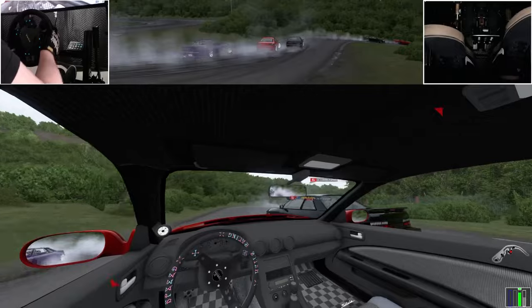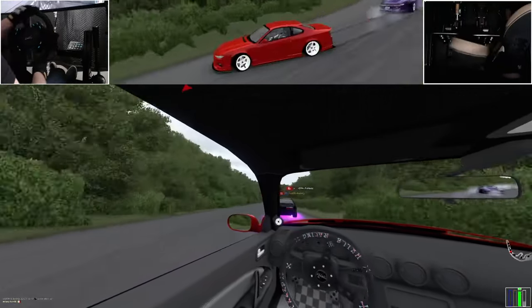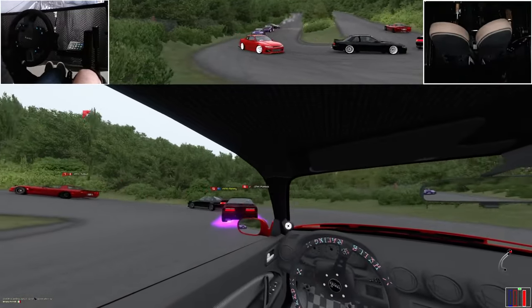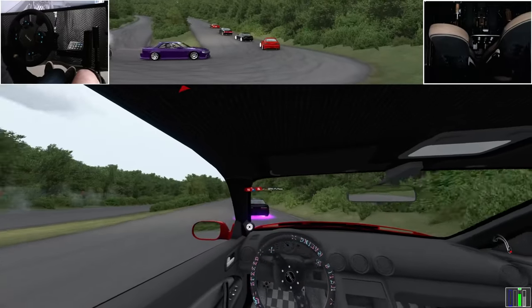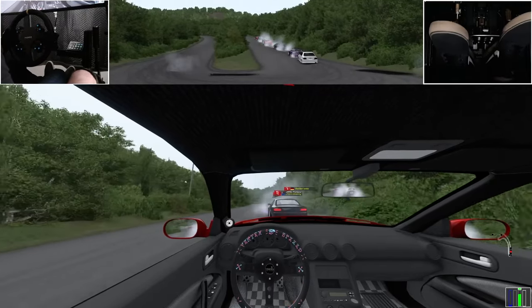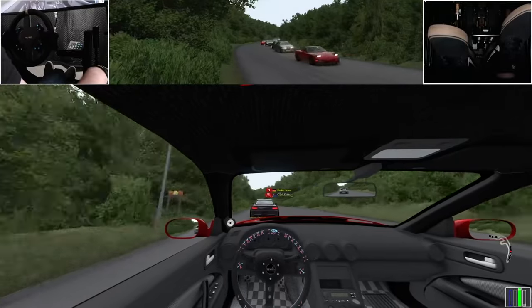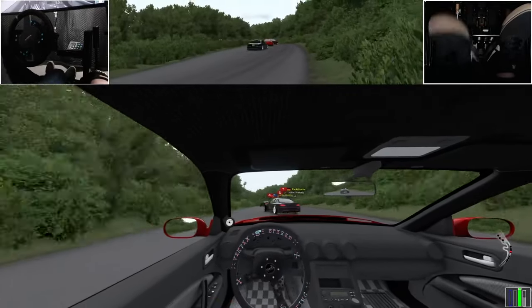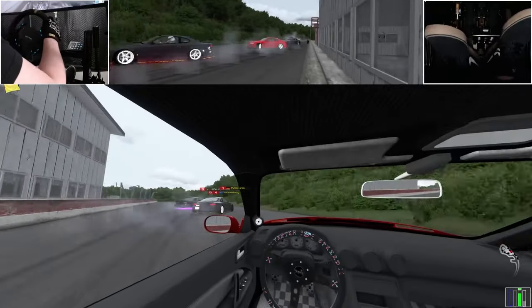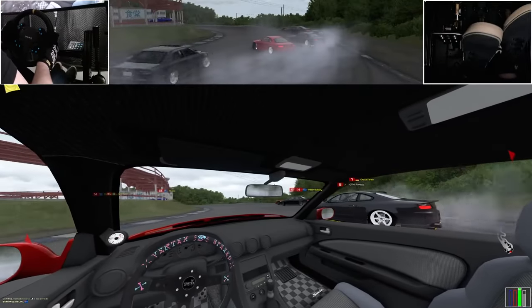So we've covered a lot today — from my drifting journey to why the Swarm V2 pack is such a game-changer, as well as its specific pros and cons. If you're searching for a car pack that delivers more power than WDTS but maintains that solid, reliable feel, or if you want a more authentic, raw driving experience akin to what you get at a grassroots drifting event, then Swarm V2 might just be what you're looking for. I'd love to hear your thoughts — do you think the Swarm pack is the best pack out there? What do you love about it, or what do you think could be better? I'd love to get a conversation going in the comments.